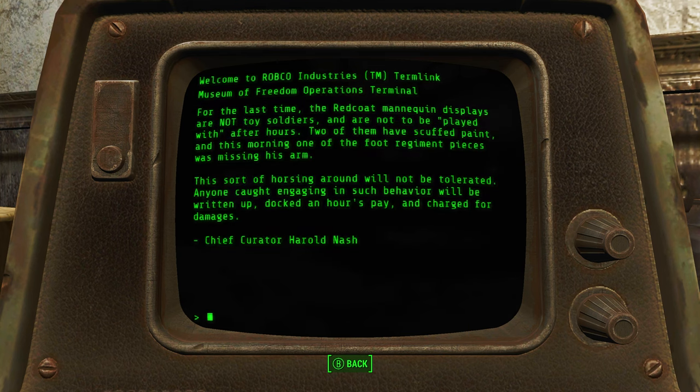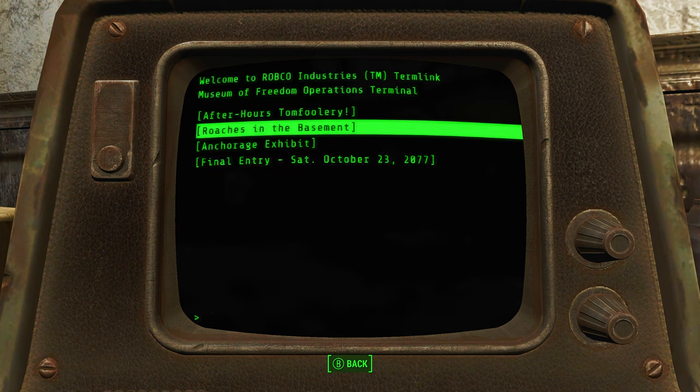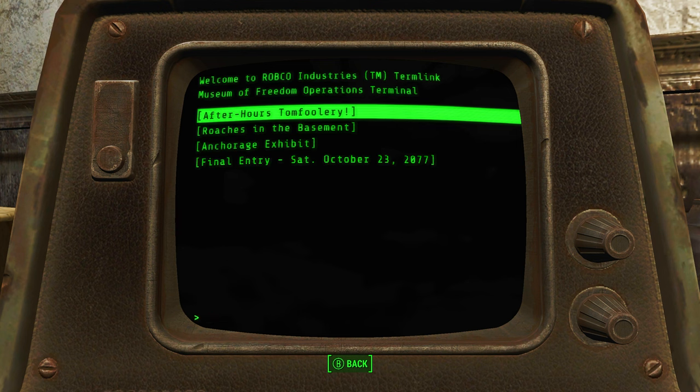Usually in the game it takes a while for the text to show up bit by bit. This mod has made it 20 times faster by default. There are other versions where you can make it 100 times faster or 50 times faster. The link in the description is for the default version.